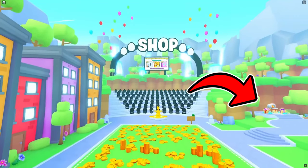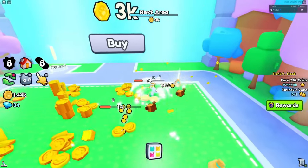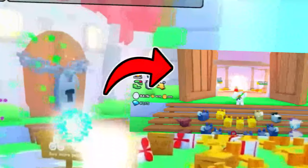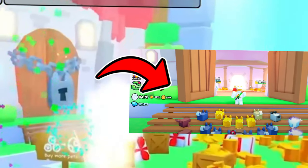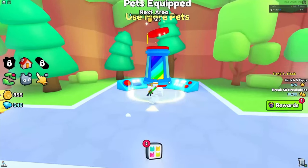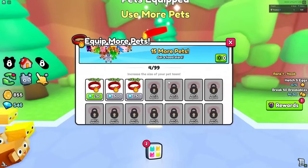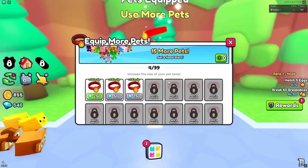Here's the mailbox feature from Pet Simulator X. Here's another hidden area, and it looks like this is the room that's inside of it. The next area includes a machine that allows you to spend gems to use more pets. It seems like you can buy the Game Pass to get a head start, or buy them using gems. The max pets you can equip is 99.